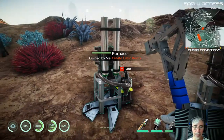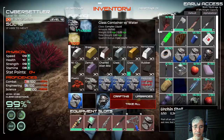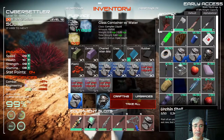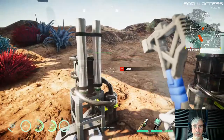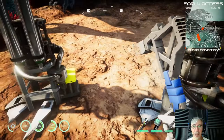This other furnace can create water — if you input oxygen and hydrogen you can make water with it. It's pretty handy because then you're not limited to finding water in the environment.